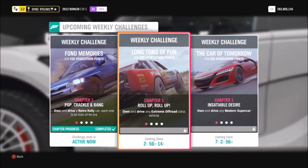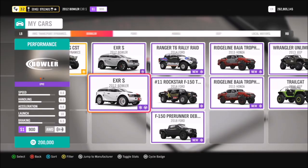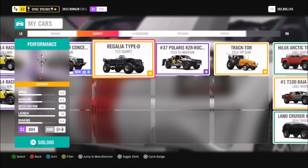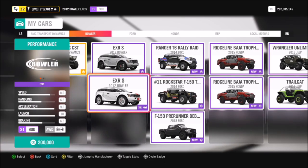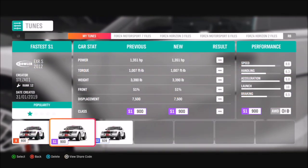Without further ado, we're going to get stuck in and have a look at what cars we can pick from. If you go under your garage, you will see a variety of extreme off-road cars when you filter them. Now, there are quite a few, but personally I went for the Bowler EXRS.